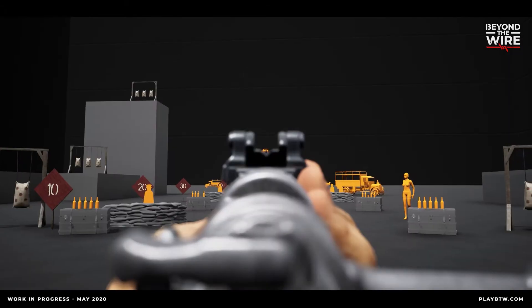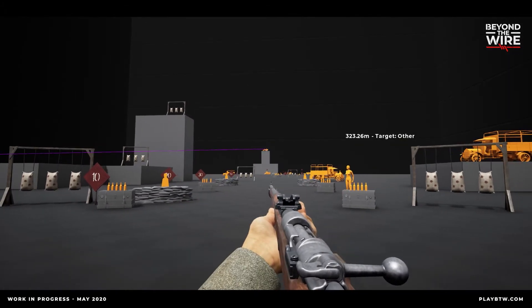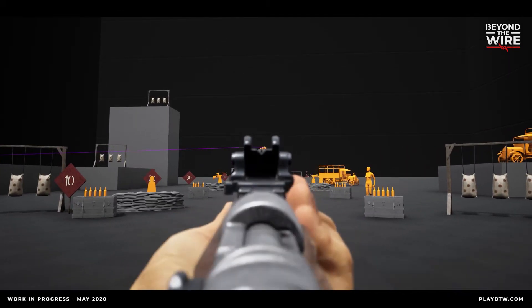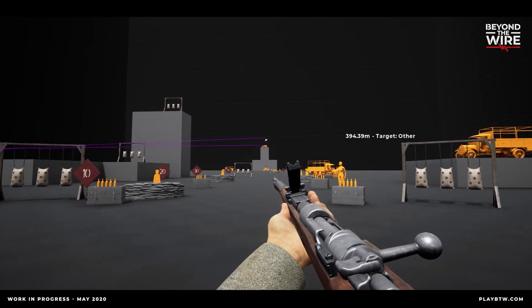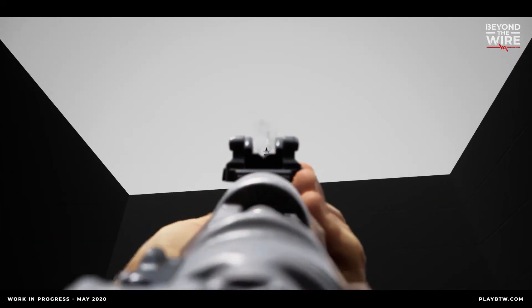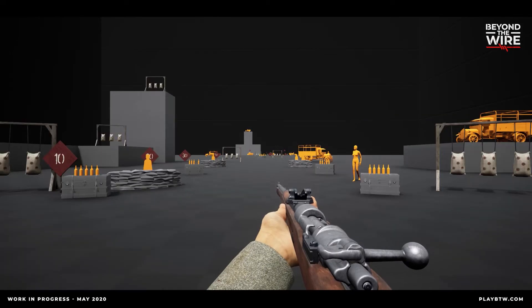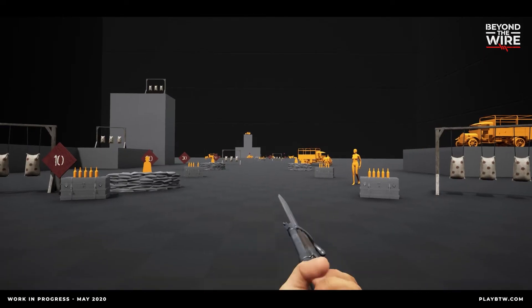The gas mask will protect you from the effects of the gas but will reduce your combat effectiveness — a small price to pay considering the alternative. Artillery: Perhaps the most recognized aspect of WWI was the unprecedented amount of artillery barrages that laid waste to land, beasts, and man alike. Strike fear into enemies and create holes in defensive positions with heavy artillery shells that rain down and saturate enemy strongpoints.